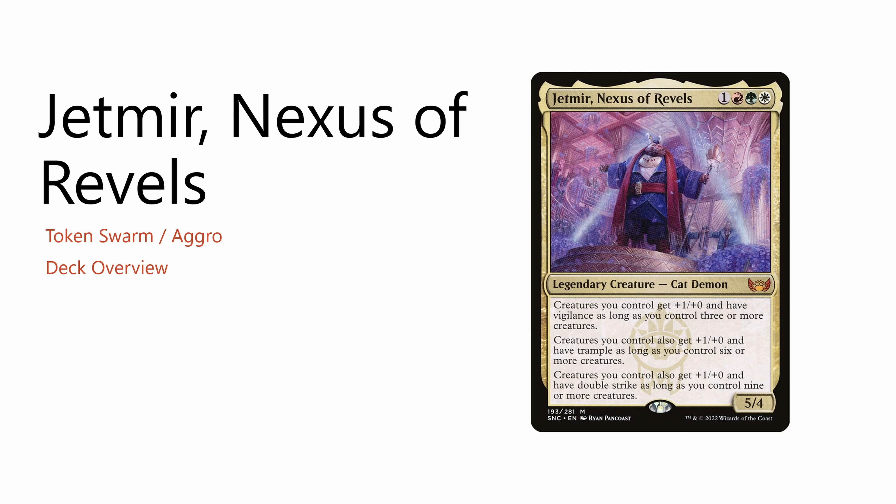The other form of aggro deck you'll typically see in Commander is Voltron. Voltron doesn't necessarily have to be aggro — you can build a slower Voltron deck — but the Voltron aggro variant is something like Skullbriar, where they will cast their commander quickly and then just attack repeatedly, recasting the commander and buffing it in multiple ways throughout the game. That is how aggro typically works in Commander.